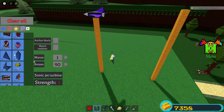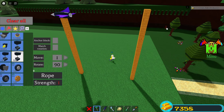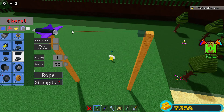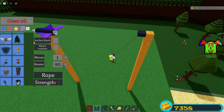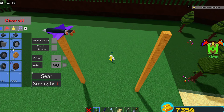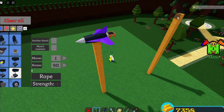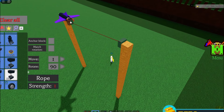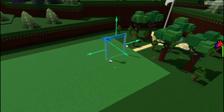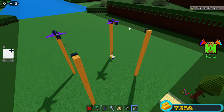We're going to place our jet and then on this side over here we're going to grab our rope and place it just like this — one side right there and then connect the other side. Actually, before we do that, we're going to place a seat right on the back of our jet. Then we grab our rope, make sure it is the rope, place it just like that and place one side right there. So now we have this contraption and you can duplicate it as many times as you want.